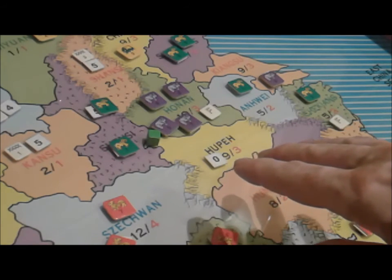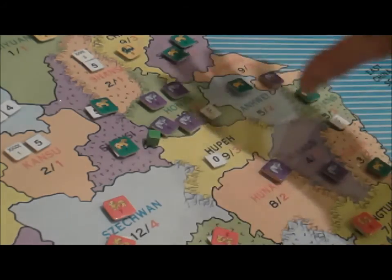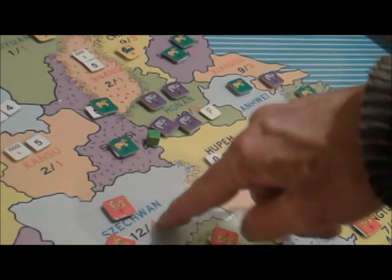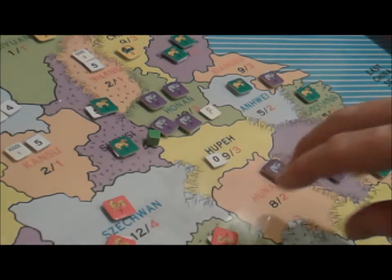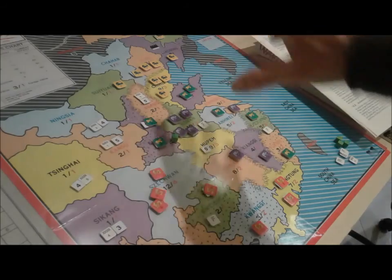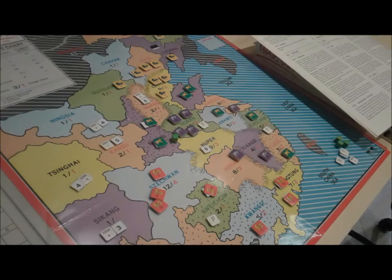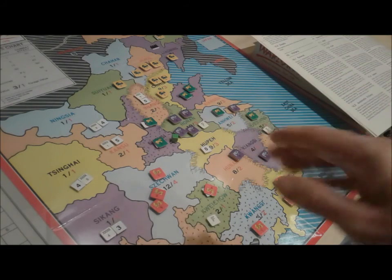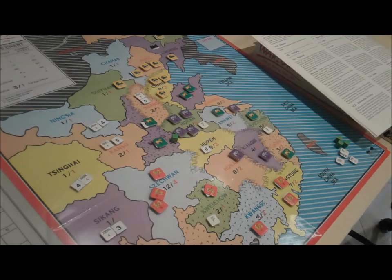I've just got four starting factions, and what they essentially represent are factions that came out at the end of the 19th century after the Qing dynasty. You basically had these four factions emerging: each province had its own warlord and political leaders, and they started to band together to try and decide who would gain overall control of China. China is in disarray from 1916 in this game to 1950. We know that politically the Chinese Communist Party won out; they don't come into the game until a bit later.